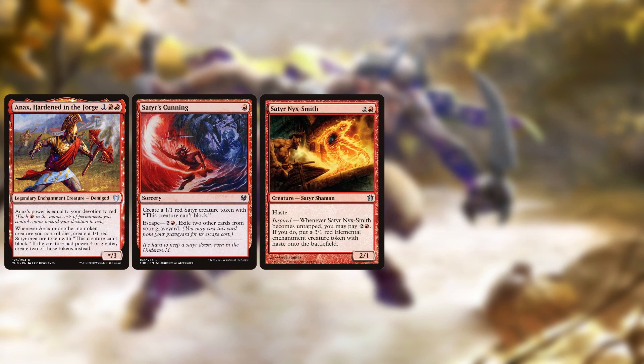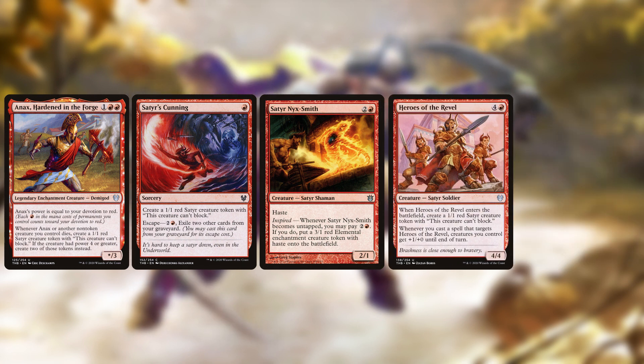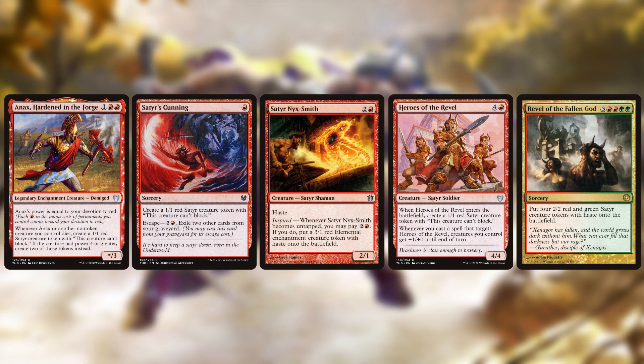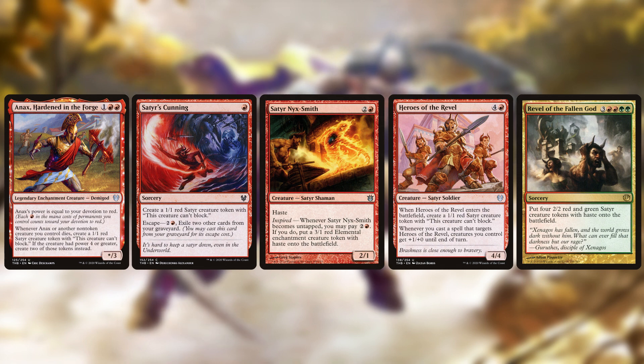There are also several cards that make Satyr tokens. We've discussed Anax, but there's also Satyr's Cunning to make a 1/1 Satyr, Nikya of the Old Ways who can make a 3/2 token, Heroes of the Revel that makes a 1/1 token when it enters, and Revel of the Fallen God which makes four 2/2s. I don't think there's enough token generation here to make it a core strategy, but it will help spread out the board and get some triggers with Gallia.